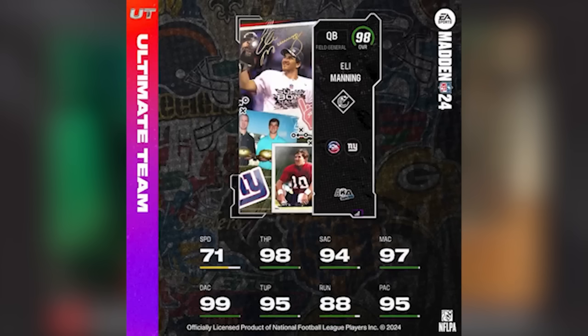Eli has Threat Detector as an X-Factor, which could be intriguing if it's zero AP and you get it for a good portion of the game. 71 speed, 98 throw power, 94 short throw, 97 mid, 99 deep. He also has not-great throw on the run, a little better than Peyton's at 88. Throw under pressure and play action are both going to be 95.